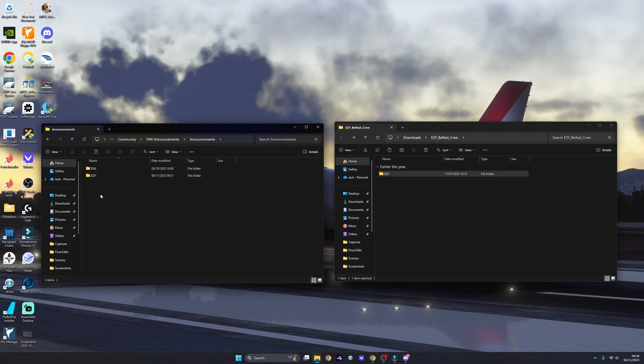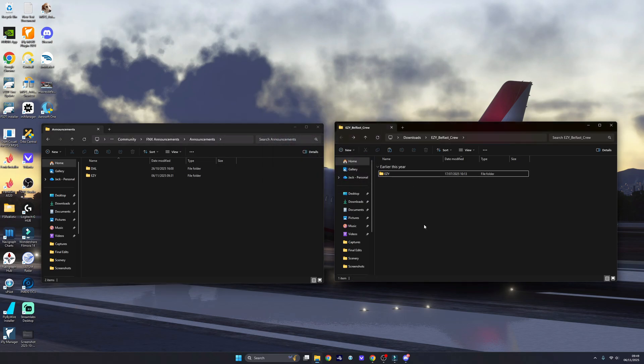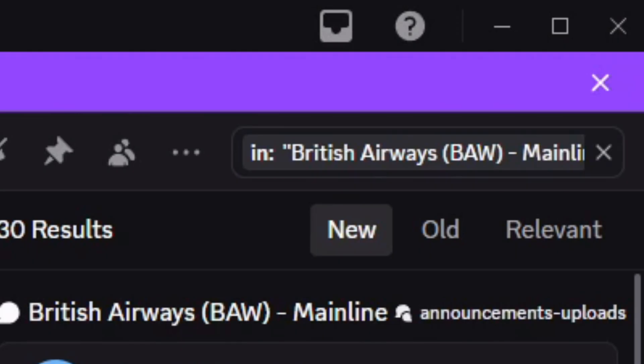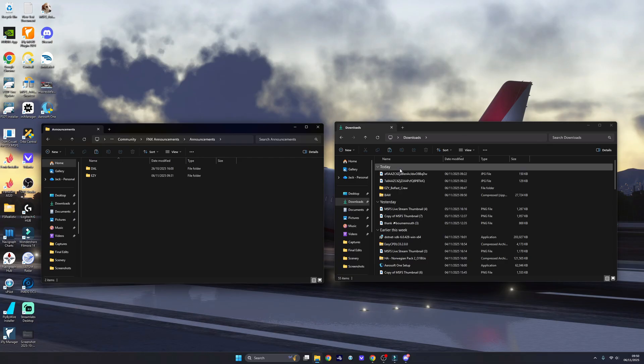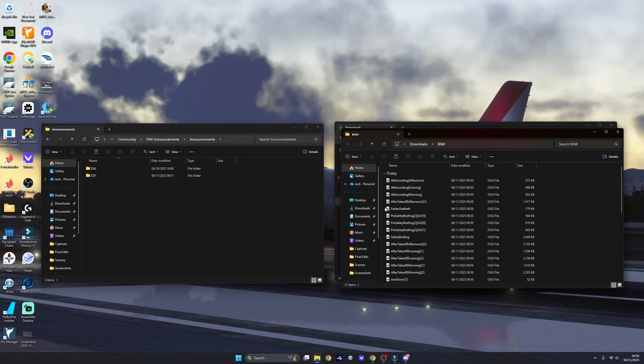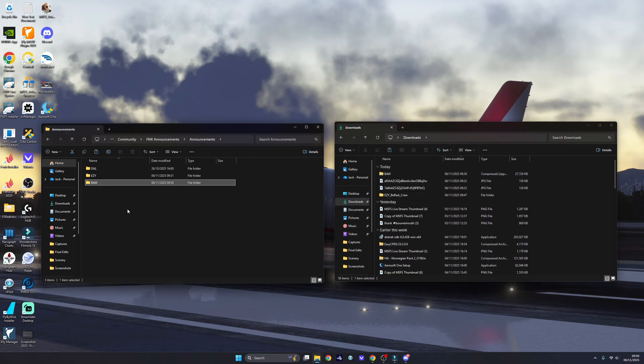I've already got the EasyJet one in there, but say if you want to install a Delta one you'd use DAL for Delta and copy the folder over and put it in. For a British Airways example, I just typed in British Airways and BAW, clicked download, extracted the BAW folder, and as you can see they've all just popped up. Simply just drag and drop it into the Announcements folder which we just created, and then Phoenix and the announcements will link up with each other.